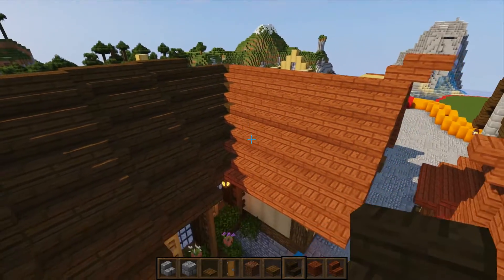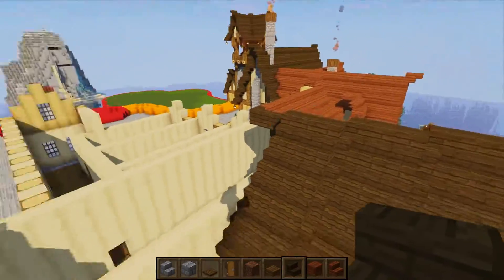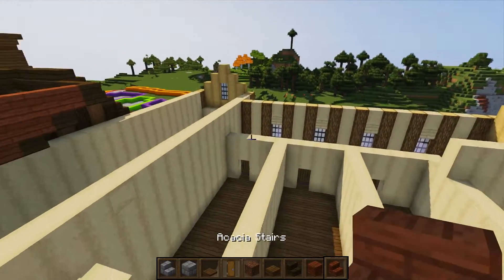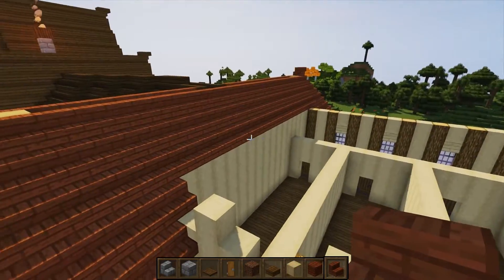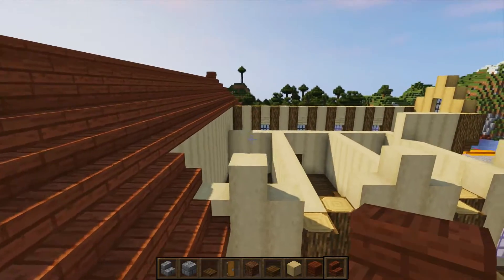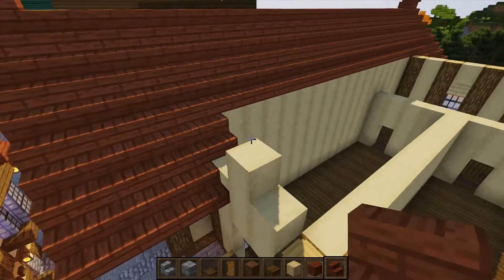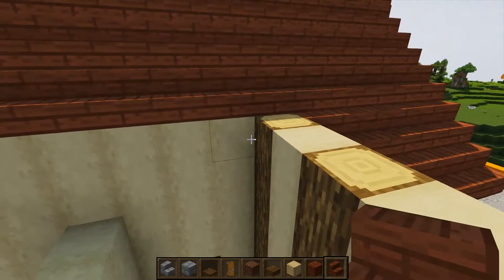Go around to the back and repeat exactly what was done on the front side, running stairs all the way across. When done, you should have something like this. Be careful: leave the bottom two layers at the inside edge of the roof clear for now, because the other roof section will go there and will get in the way if placed too early.